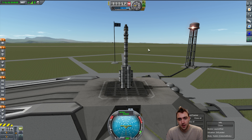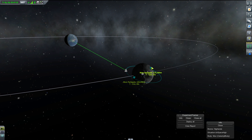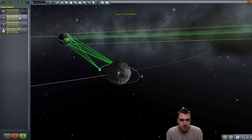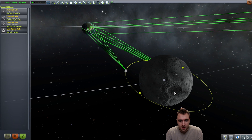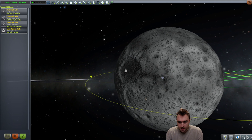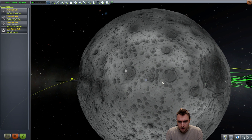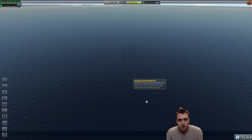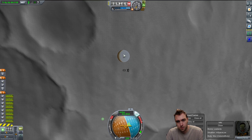It looks like we have a bit of a problem. That entire mission didn't happen? The one before I restarted? Maybe it didn't get saved in persistence - I'm assuming that's what it is. I believe I was landing somewhere around here. I can't do that mission again because I can't launch the craft again. Oh, it's underwater again. Put gear down, and then quick save in orbit.